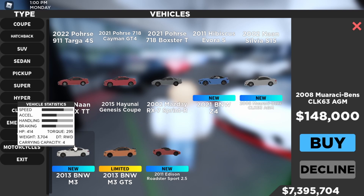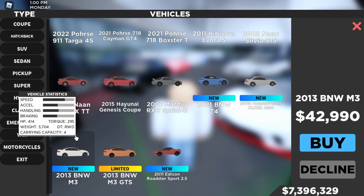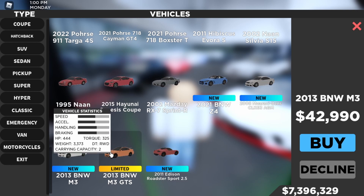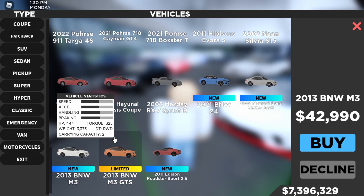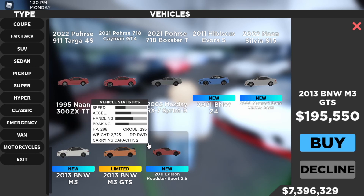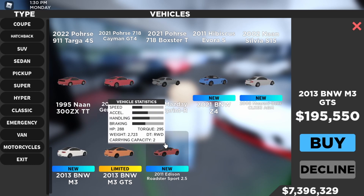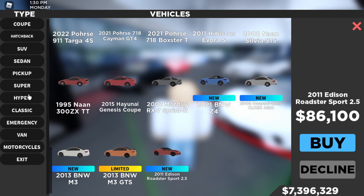We also got the 2013 BMW M3 with 414 horsepower, 295 torque, 3704 weight, rear-wheel drive, capacity of four, for $42,990. Then there's the 2013 BMW M3 GTS with 444 horsepower, 325 torque, 3373 weight, rear-wheel drive, capacity of two, for $195,550. And the 2011 Tesla Roadster Sport 2.5 has 288 horsepower, 295 torque, 2723 weight, rear-wheel drive, capacity of two, for $86,100.